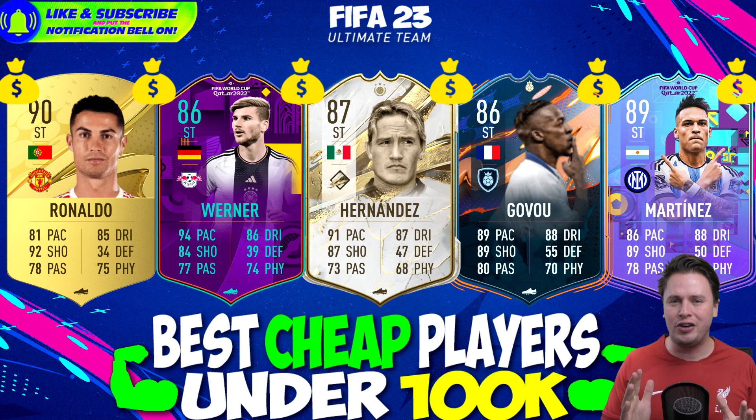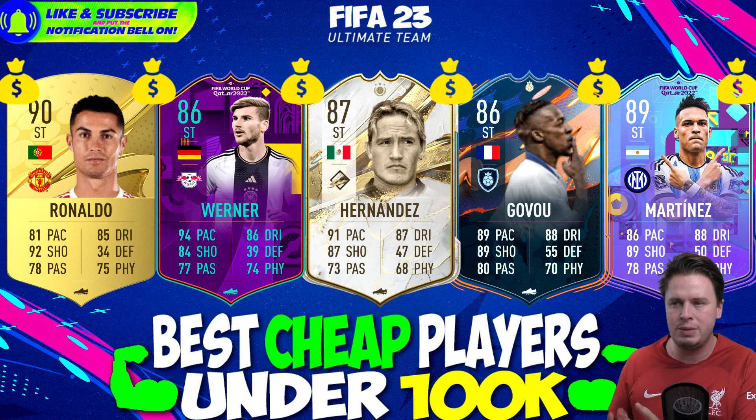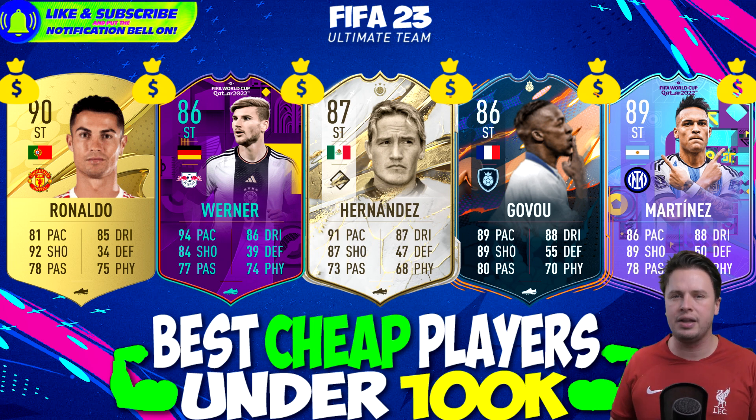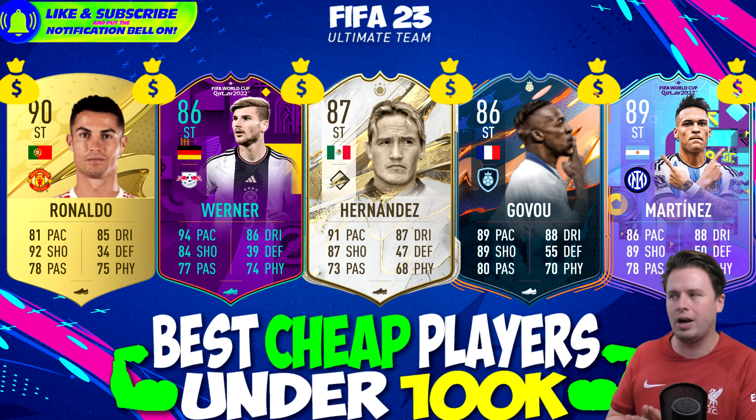We have amazing strikers but the best one in the Premier League for me is Cristiano Ronaldo. His speed might feel slow but I'm using him alongside Erling Haaland's One to Watch and I don't feel a lot of speed difference because I'm using a hunter card - his speed goes over 90 and his finishing abilities are just spectacular. Javier Hernandez is the best striker in La Liga for that budget - his 87-rated card brings 91 speed and 87 shooting, a combo very hard to find for that price.